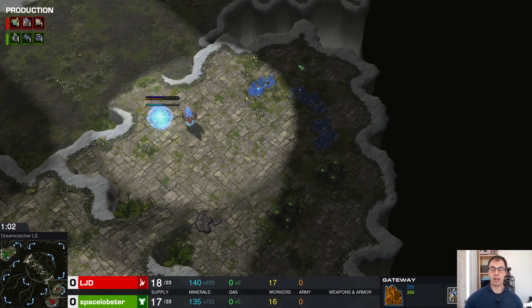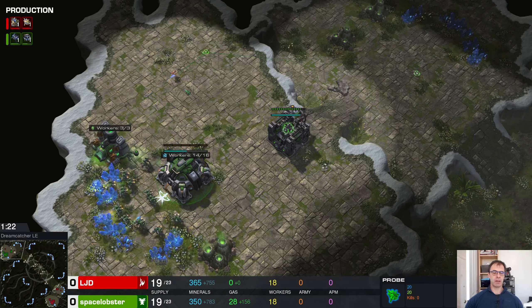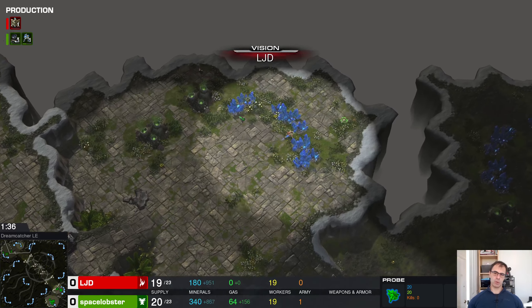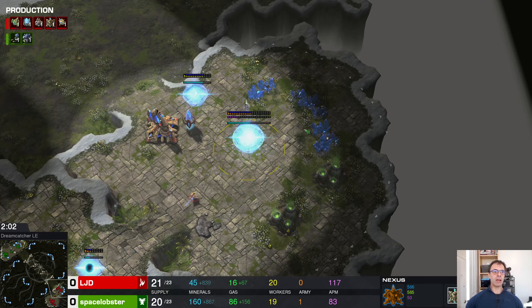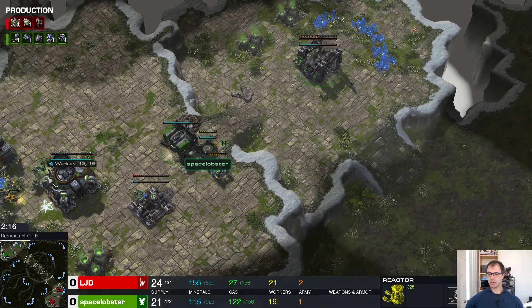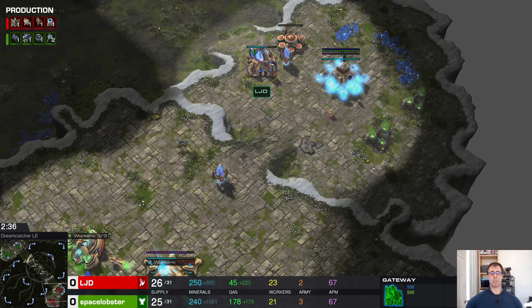Space Lobster is walling off with the racks and LJD with the low ground pylon and gateway, so everything looks extremely normal so far. LJD comes in to scout with the worker as you should, sees that everything is normal, sees there's no expo just yet. Space Lobster is going up to reactor with a second barracks coming down, and LJD is just going to get out an adept — we don't often see adept play, and adepts can be really good.